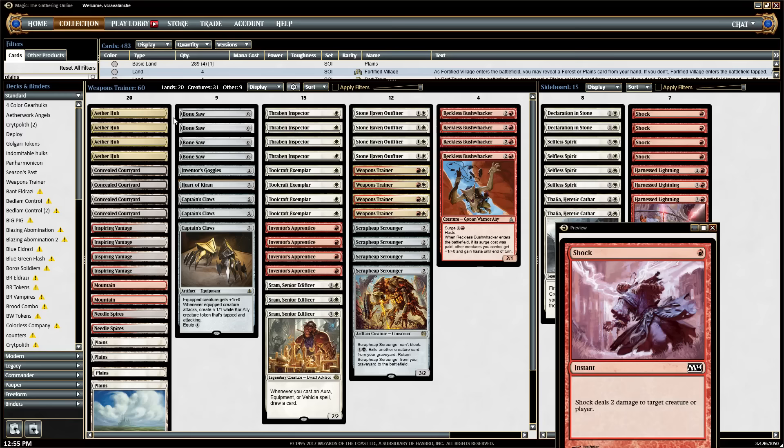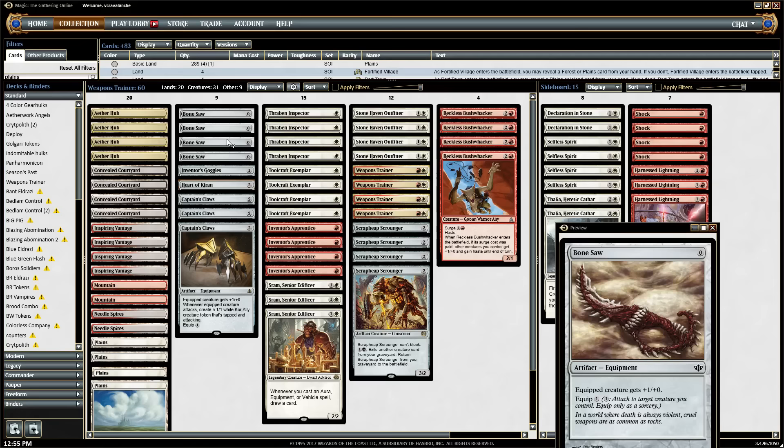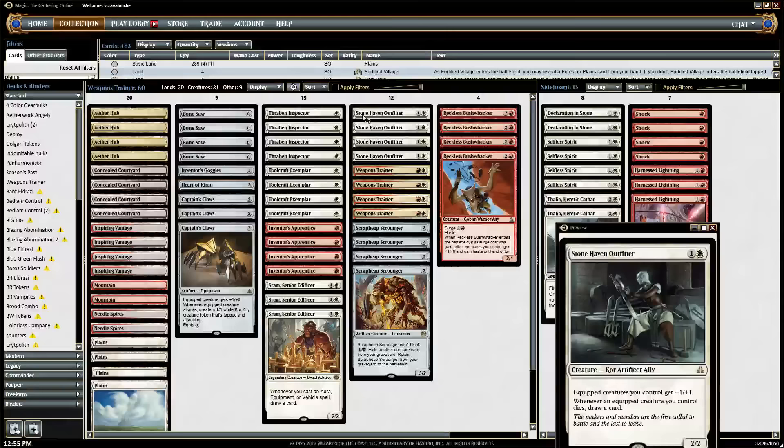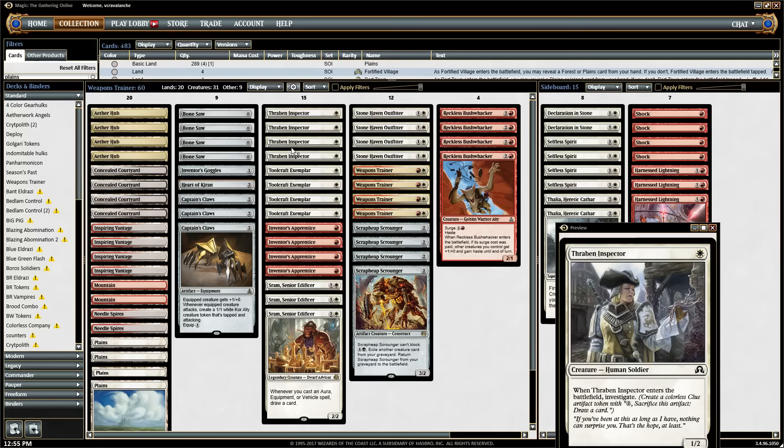I've done this deck multiple times on the channel. The whole theory is to drop a one-drop into one of the two-drop lords — either Stonehaven Outfitter or Weapons Trainer — into an equipment on turn three, whether it be Captain's Claw or Bone Saw. Then all your creatures get pumped up by the two lords and you just start beating in for so much damage. It runs similar to red-white vehicles except it's more explosive.